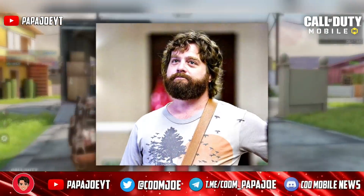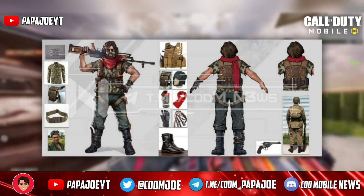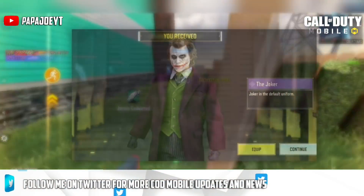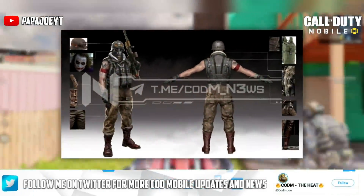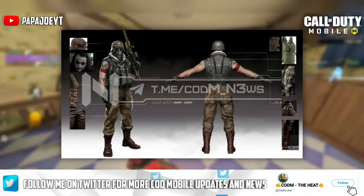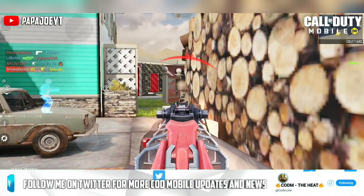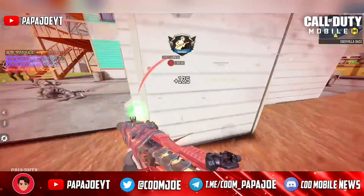The first character skin concept reminds me a lot of Alan from the movie Hangover. The character stands out because of his equipment, his face, and generally his charisma. Write me in the comments if you would be happy to see this character skin in COD Mobile. The next character skin concept I like very much for a certain reason — Joker. Call of Duty Mobile has apparently thought about bringing a Joker character skin into the game, and on the concept you can see a picture of the Joker from the Dark Knight movie used to create the character's face. I personally would be very happy if the developers released this character, as I am a huge fan of Joker.